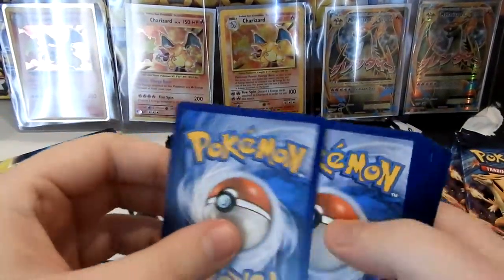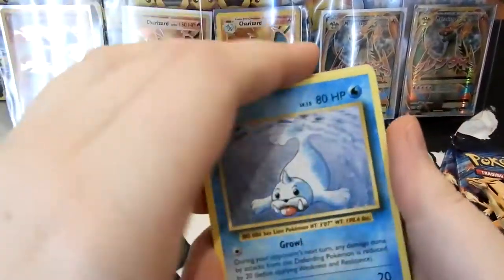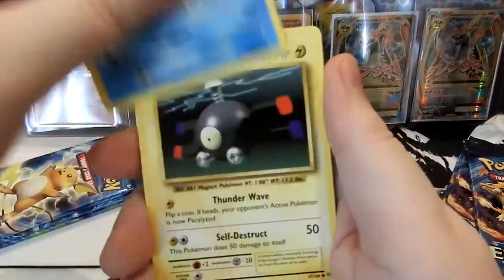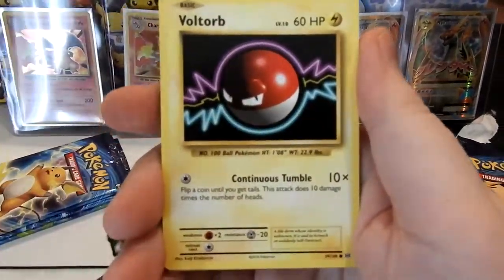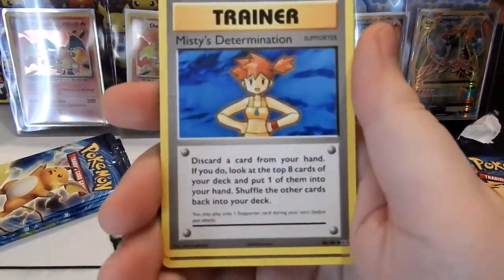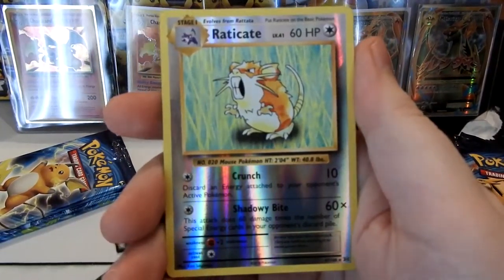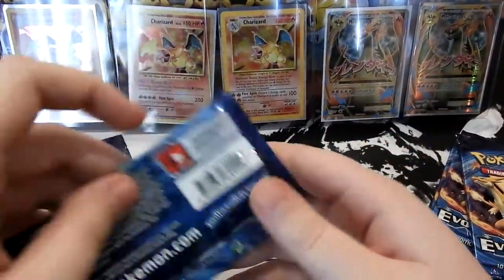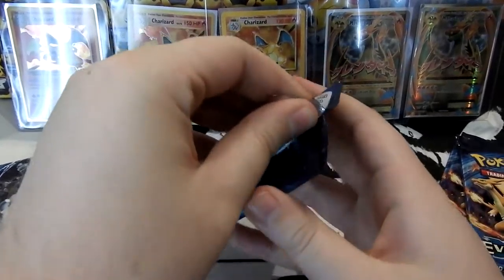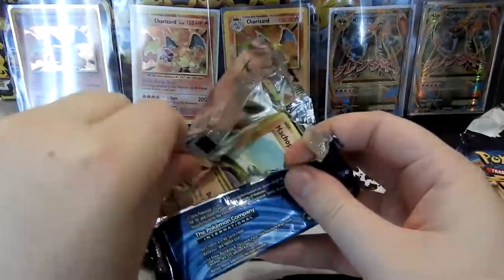There's your code. Two to the back. Here we go. We've got a Seal, Magnemite, Ghastly, Poliwag, Voltorb, Poliwhirl, Misty's Determination, a Blastoise Spirit Link. Our Reverse is Electrode and our Rare is just a normal Dugtrio. I don't think we're going to see a single Charizard in this box. I'm calling it — no Reverses, no Holos, no EXs, no Megas, nothing.